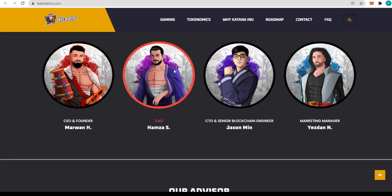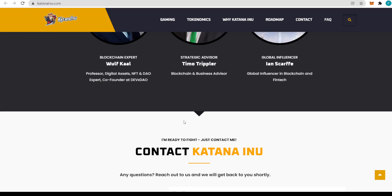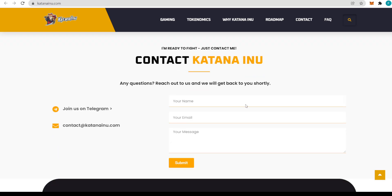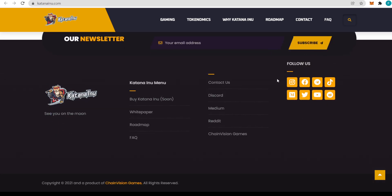Here's the team — you can read who's responsible for what and click in for more details. There are also advisors listed with their experience. You can contact Katana Inu with any questions by submitting your name, email, and message, or reach them on Telegram where the community is being built. Sign up to the newsletter to stay updated, and here are their social media links: Instagram, Facebook, Telegram, TikTok, Reddit, YouTube, Twitter, and Medium.